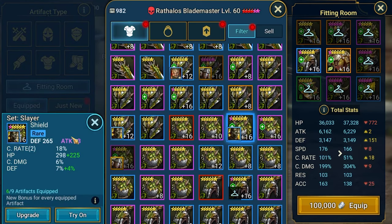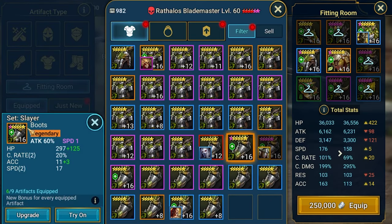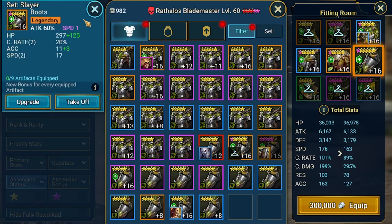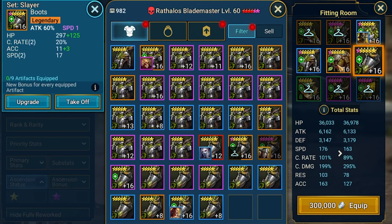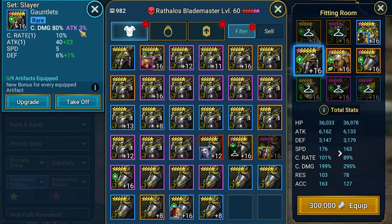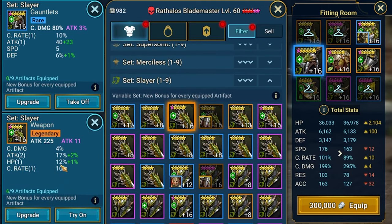We'll be using a shield with crit rate, crit damage, and some survivability. I've got boots with attack - I tried to roll it to get even more attack, but unfortunately it ended up with speed, and I ran out of those very precious chaos dust. Four attempts burned and didn't get attack percent. But here I've got attack percent, and probably here it would be better to get crit damage. We need a weapon - this piece has good attack.